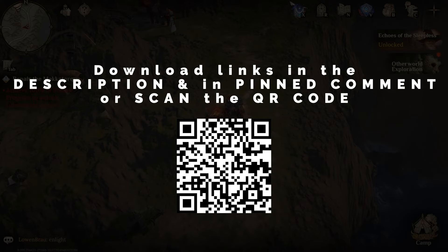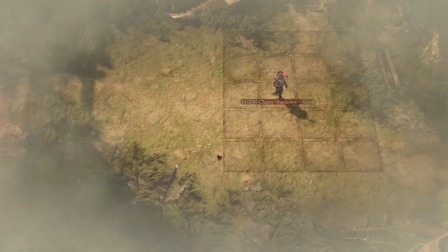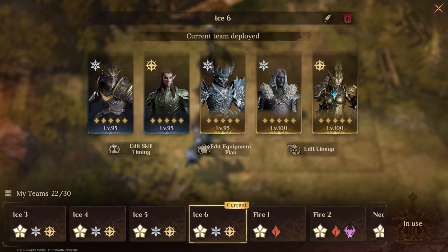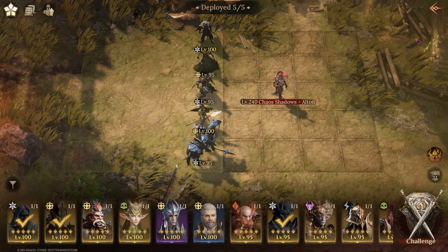The team I'm showcasing today is the final team I've been using on all of my dailies, and it is another team on Alton. Alton is just such an easy boss in comparison to some of the others, and there are so many options in the ice and radiance element that it makes so much sense to build more teams into that if you've got them.